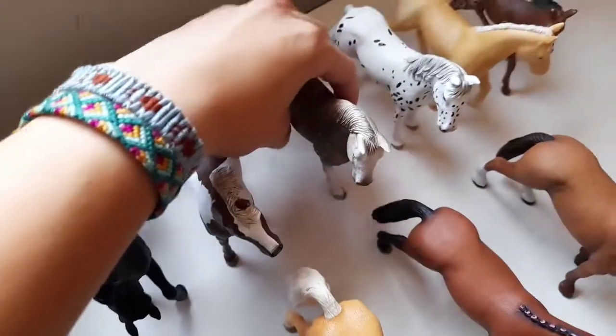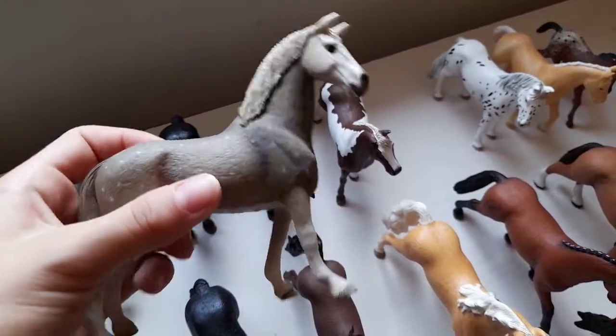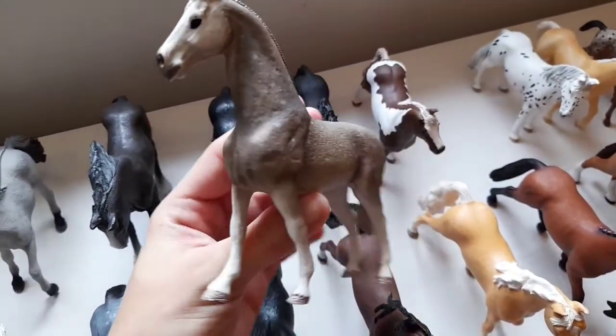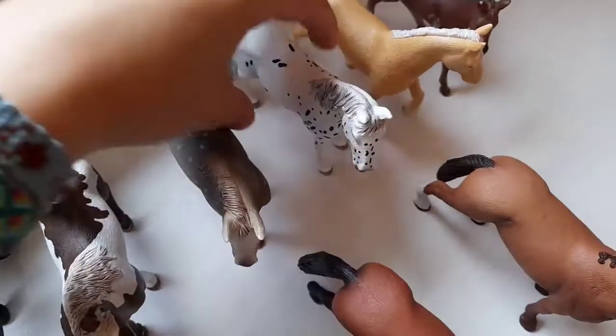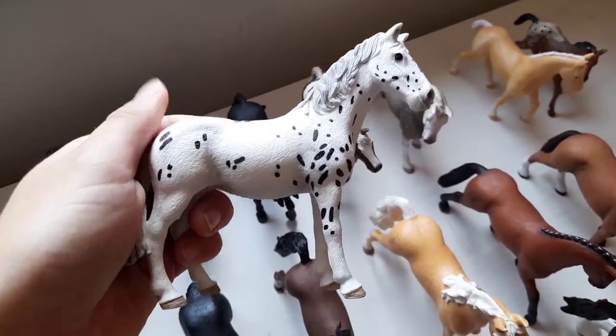Over here we have Bastian, or Tayan for short, and he is my Lusitano gelding. Over here we have Bla and she is my Noriaker mare from 2020.